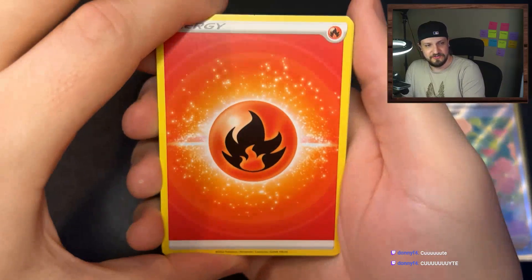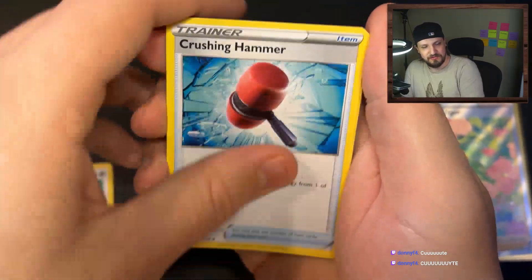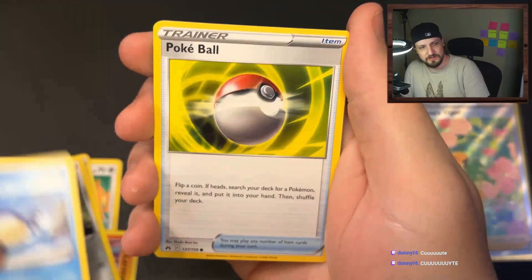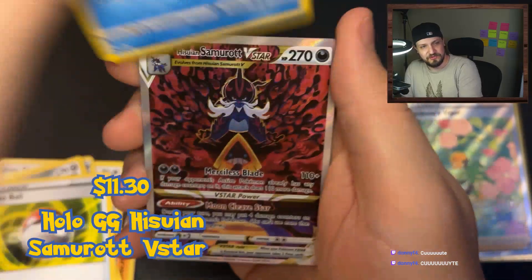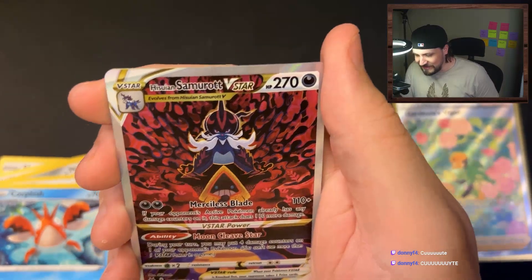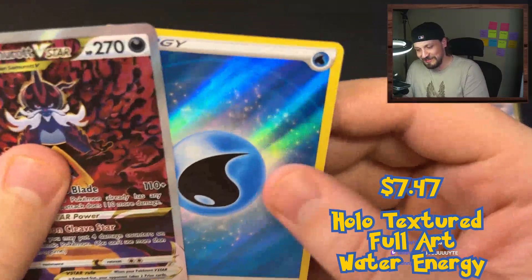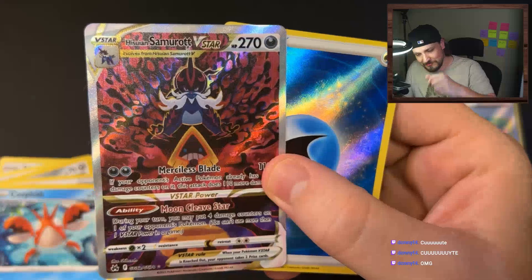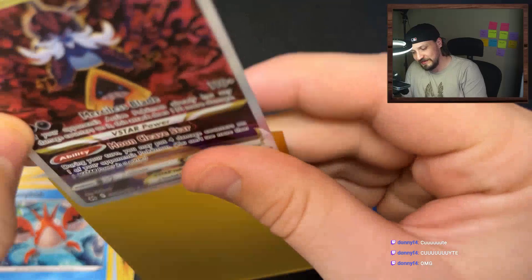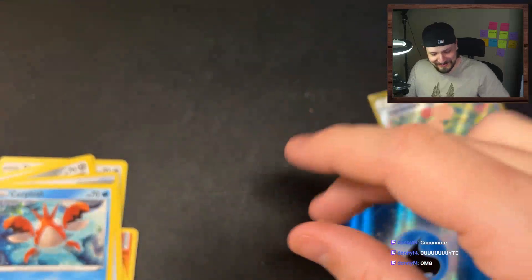Fire energy, Digging Duo, Shaymin, Crushing Hammer, Larvesta, Honiara, Wailmer, Pokéball, Corefish. Oh - Hisuian Samurott V-Star! And then the water energy holo with like a texture. Let's go! Yes, I love it! Now that's a good pull, that's a good pull right there guys. We are absolutely on fire, holy cow!